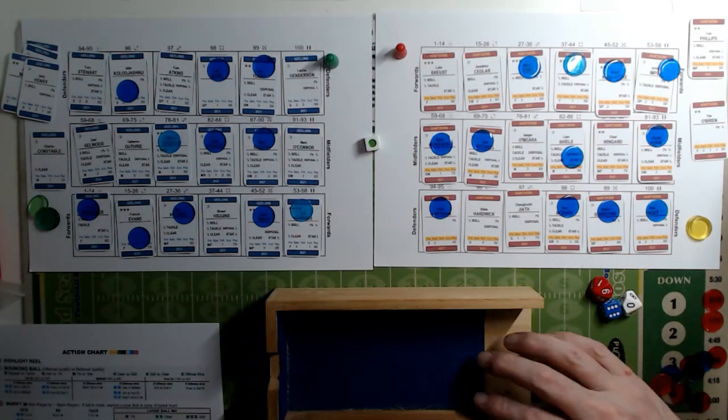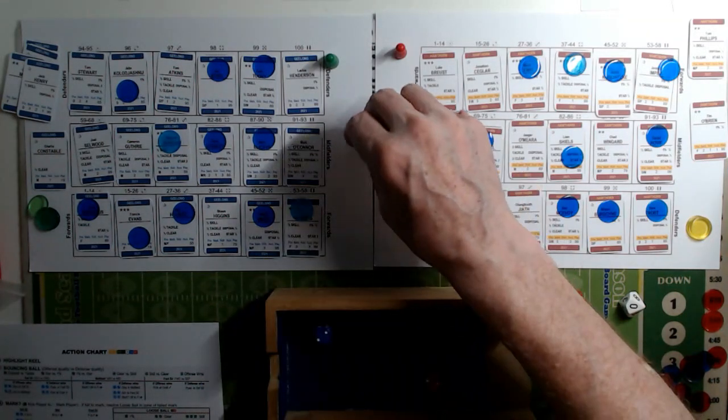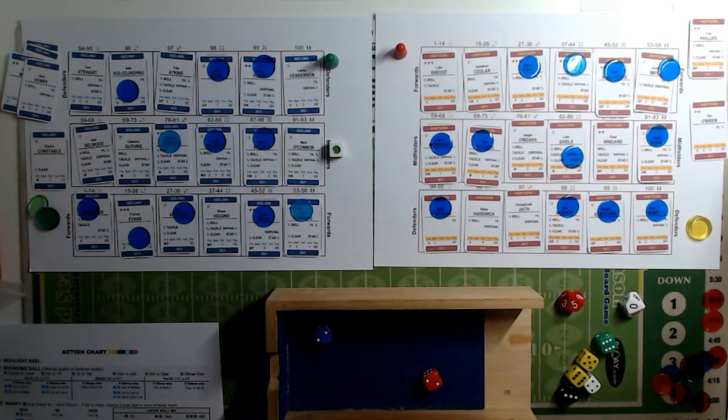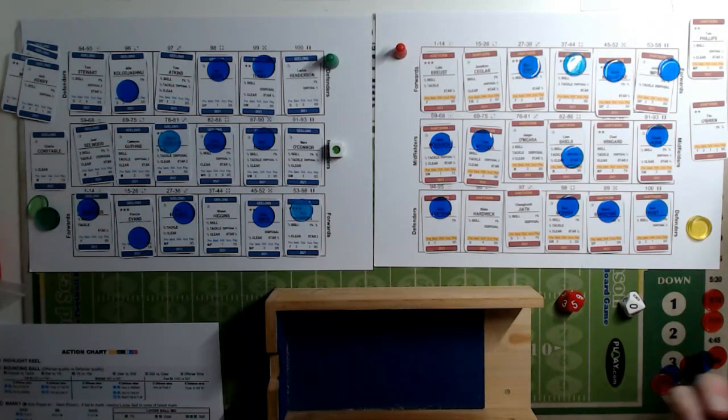We have a bounce ball at the center - two means it's going to be a rook. Checking the rook status: Geelong have a two and a three, so three is best; Hawthorne have a two as their best. Geelong win the rook. With the ball advancing from the bounce, Geelong come up with the ball in the midfield. Remember, they actually won this game 69-64 in real life.